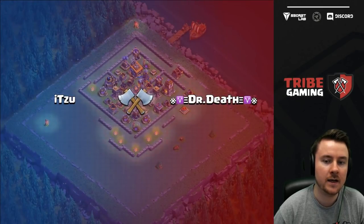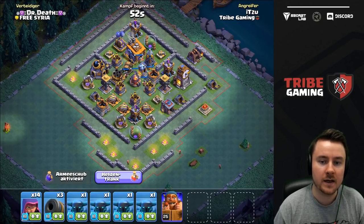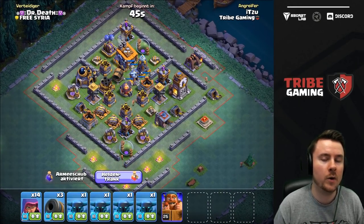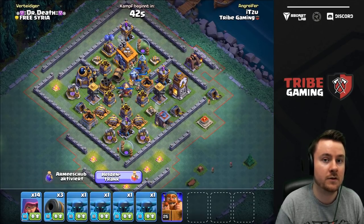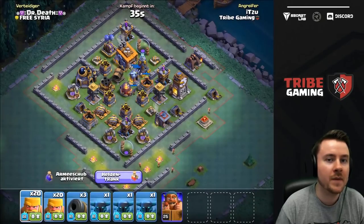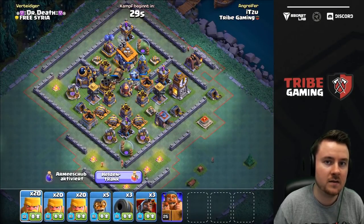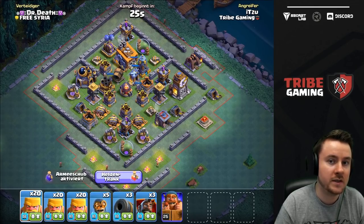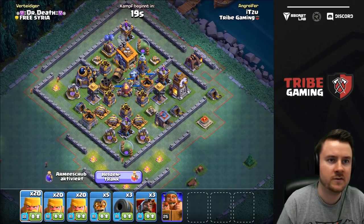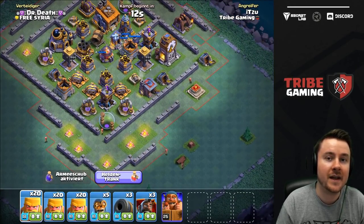On this first opponent base, I'll try barbarians, cannon carts, and some hawk gliders. One of the big things when attacking with a ground army is to always time the hawk gliders onto the crushers — that's really important. You can't just spam hawk gliders to triple on good bases; it's all about the stun and picking the defenses that are most important against your army. You don't always want to stun the crusher — for example, with a night witch army, that would be completely wasted.